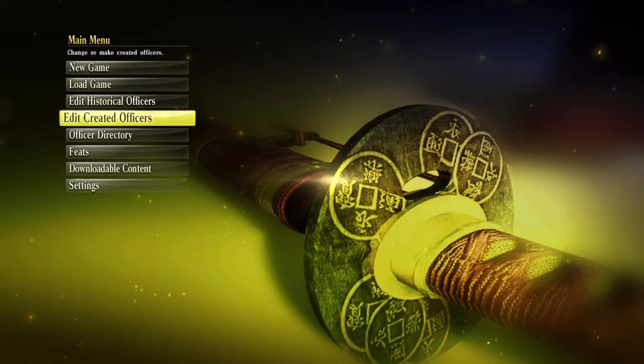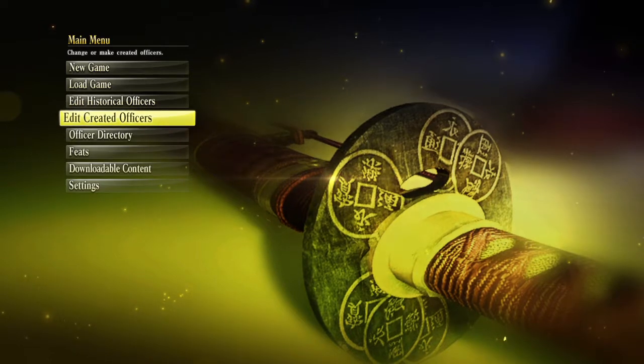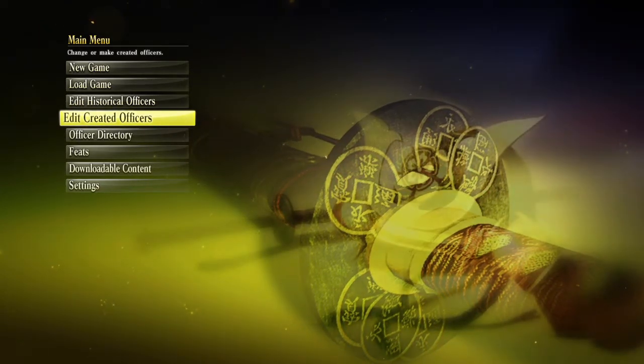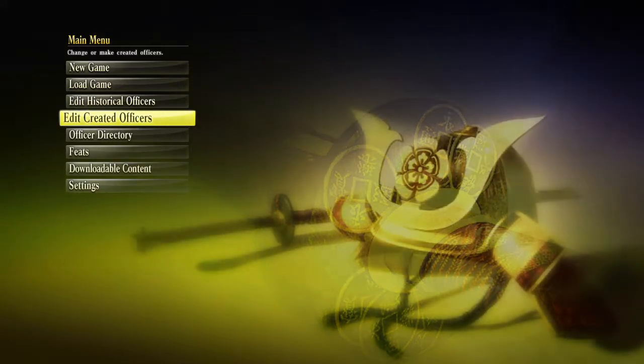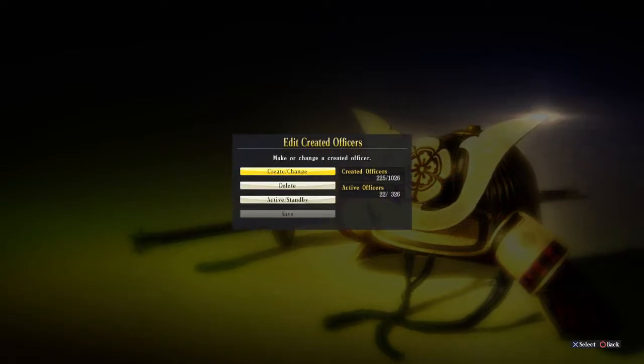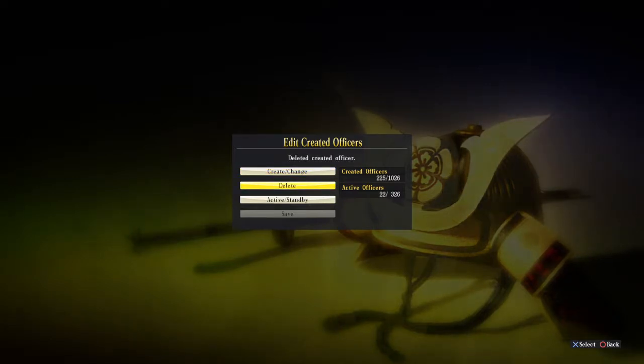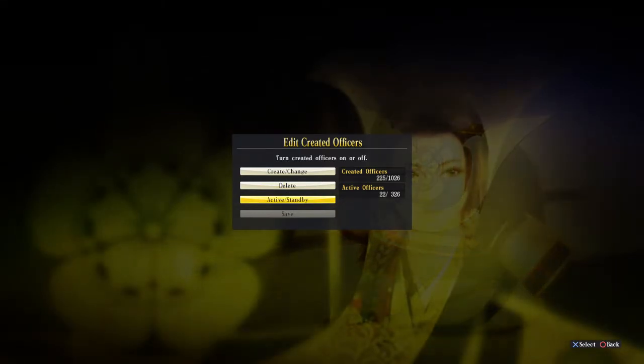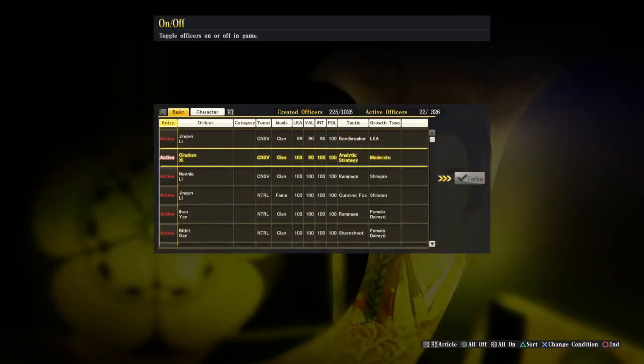We go down to 'Edit Created Officers' — even if we have not created any officers, this option will still appear. Pressing X on this takes us into the Create Officer page, where we have 'Create and Change' — that's creation — and 'Delete an Officer', using the D-pad up and down. Then there's 'Active' and 'Standby'.